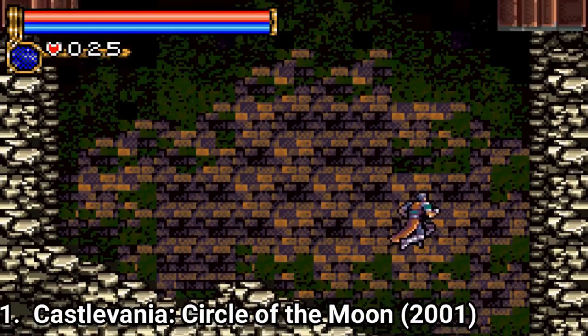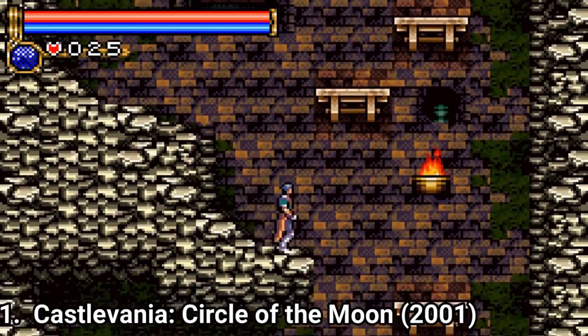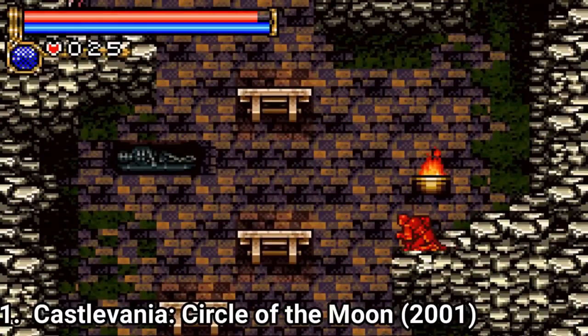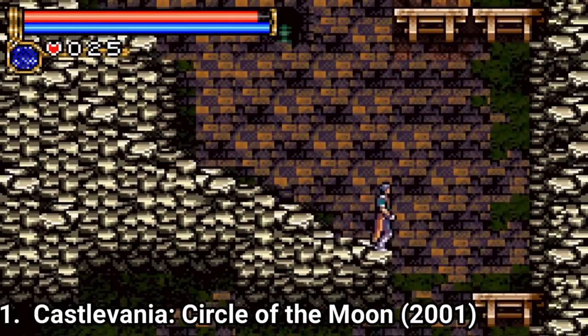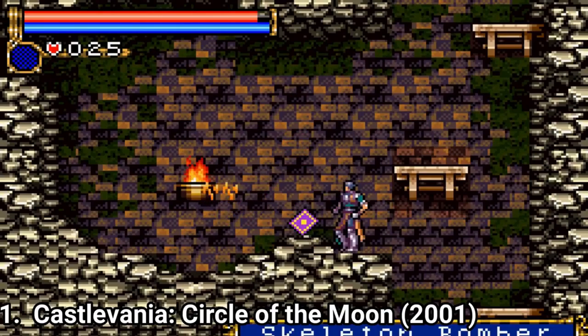The first one, Castlevania Circle of the Moon, tries to give more depth to the classic gameplay, but doesn't really succeed in my opinion. You get to use the classic items like the dagger, holy water, a time stopping watch and an axe, and you can unlock the use of those secondary weapons by whipping candles that give you hearts.